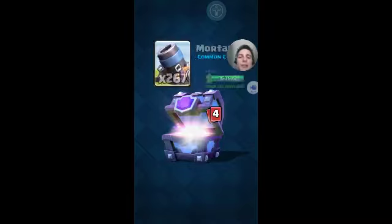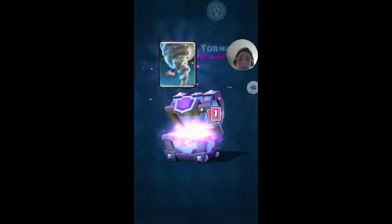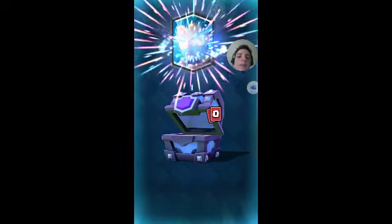Gold, Fire Spirits, Bomber, Mortar, Hog Rider, Elixir Collector, Tornarito, and Ice Wizard.